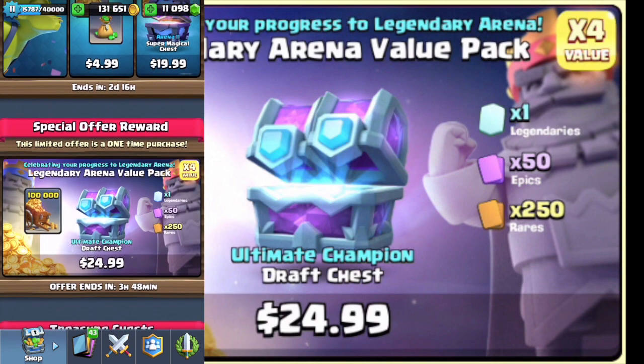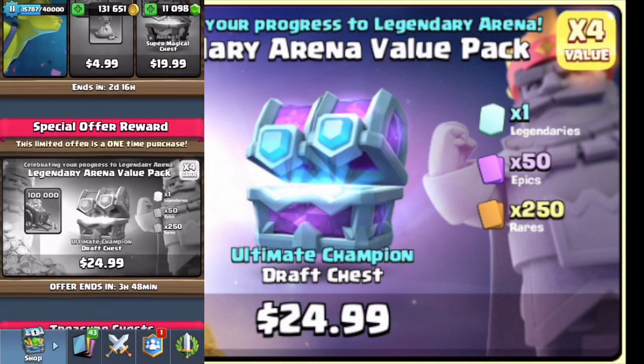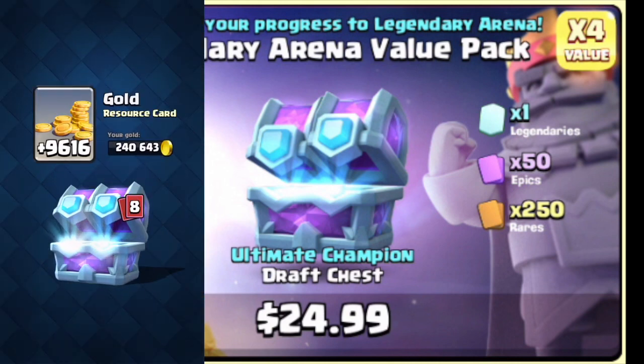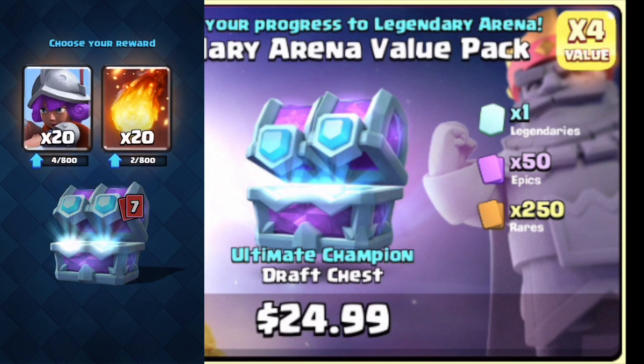We're going to jump into this Legendary Arena value pack for $24.99. You get the Ultimate Champion Draft Chest — this is the biggest and baddest chest ever available in the game. You have to have 6,400 trophies to unlock this one. So this is a one-time special offer.